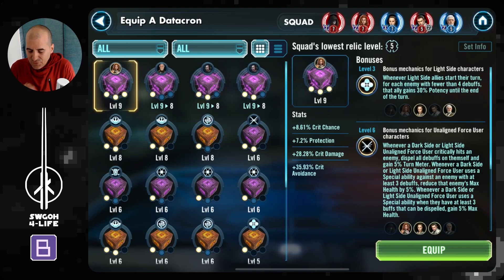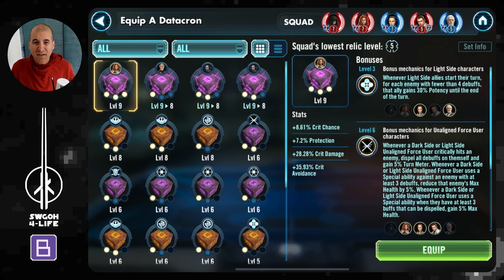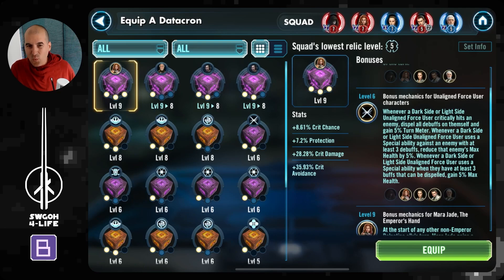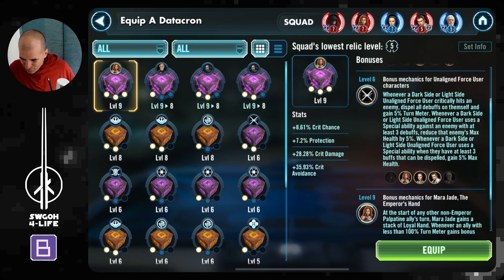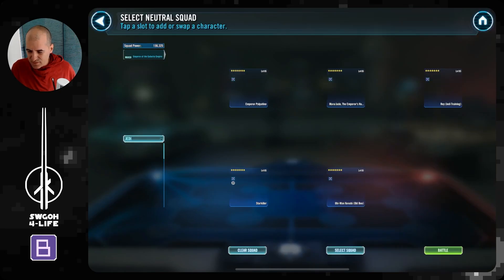I bumped my Mara up to Relic 7 just to use this datacron, though I'm not sure how helpful it is. We get some extra potency for old Ben so he can land ability blocks, a little extra protection, a little critical damage, and a level 6 effect — whenever we critically hit, we dispel debuffs and gain 5% turn meter. That might help. And then Mara is the level 9 unit. We'll have to see how it works in practice.